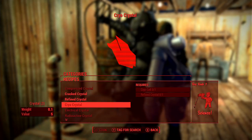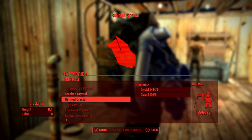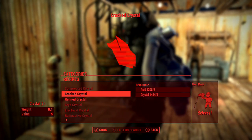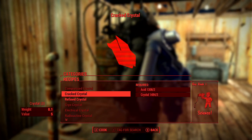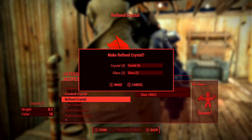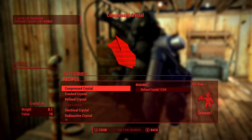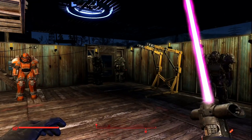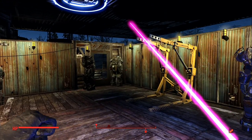Right off the bat, if you want to go straight to a crafting station, I recommend you immediately stock up on compact crystals, cracked crystals — because those also play a part in some other lightsaber mods — as well as regular crystals and special crystals like the electric and radiation types that add more variety of damage to your lightsaber. Also, make sure you have the Science 3 perk because it helps out with making everything.